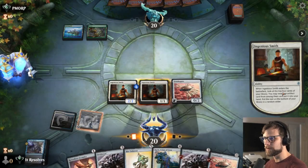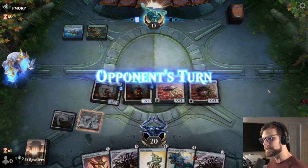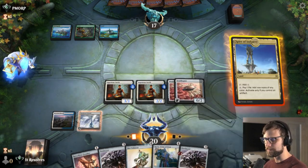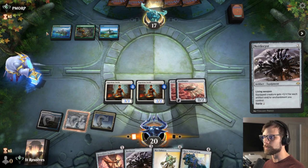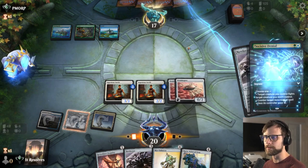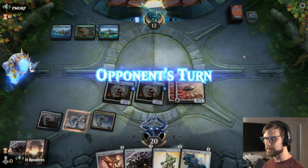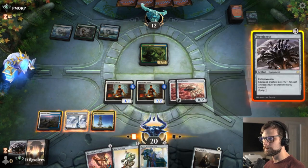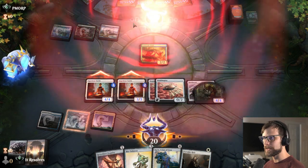We'll Ingenious Smith again. I'll Ornithopter again — I don't really love it but that's fine. We'll attack in with the 3/3 to get some initial damage off. I want to be triggering these Smiths as quickly as possible because we are the aggressive deck trying to finish the game very quickly. Decisive Denial — sure, you got it. Let's get an attack for five in. We'll drop the Nettlecyst now that we know we can actually get it down — that's going to represent quite a bit more damage, and there we go, we just got the win!